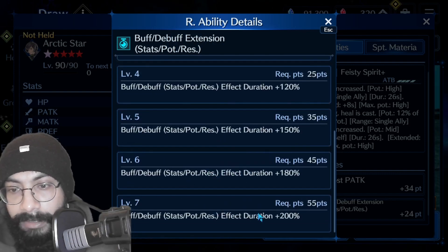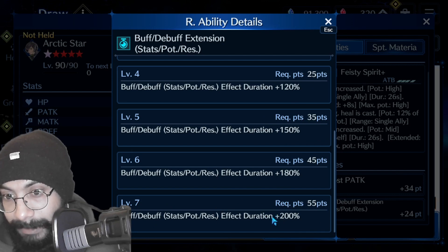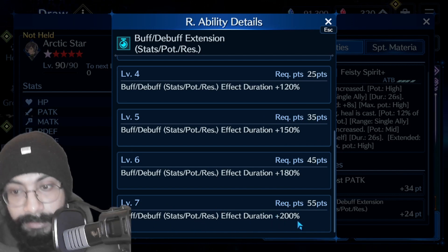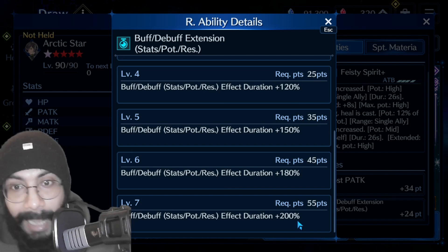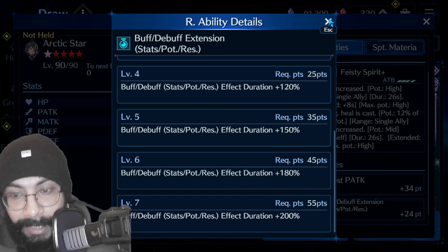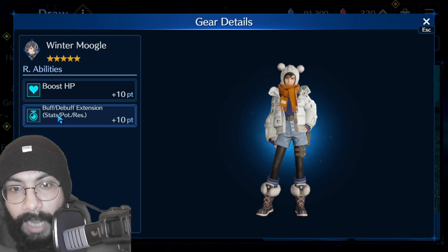If you go all the way to level seven and get the 55% effect, this basically increases the effect to 200%, which is doubling the duration. That means if you are currently enjoying a 20-second duration, it will be 40 seconds — double, 200%. And also from her guard, there is a huge amount of additional buff and debuff duration extension.